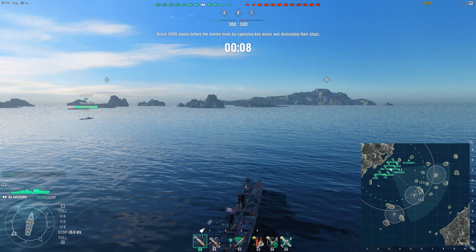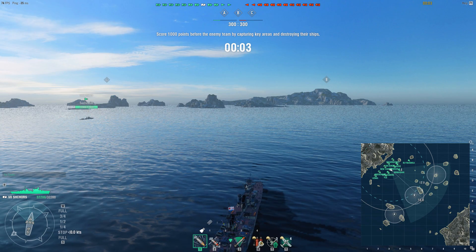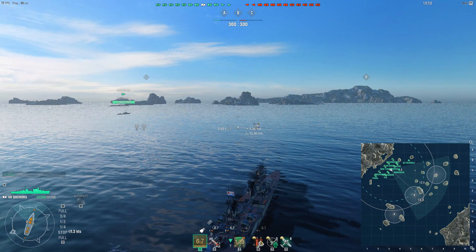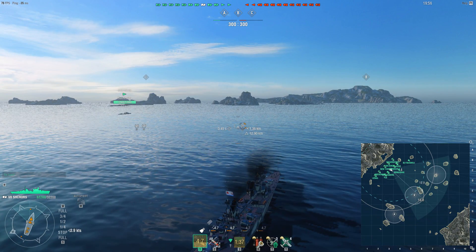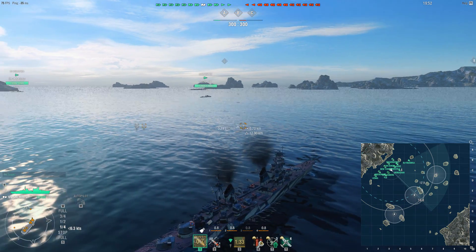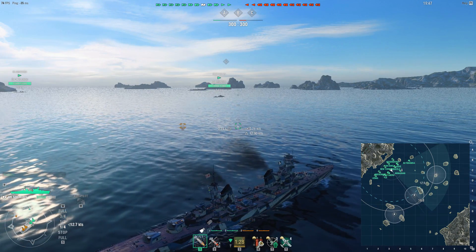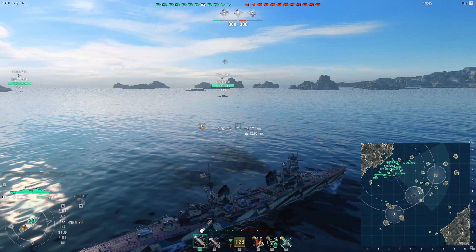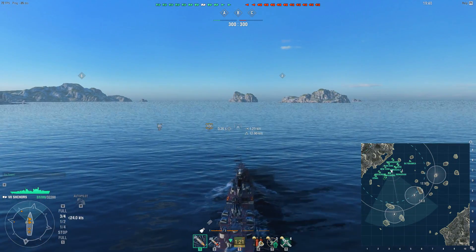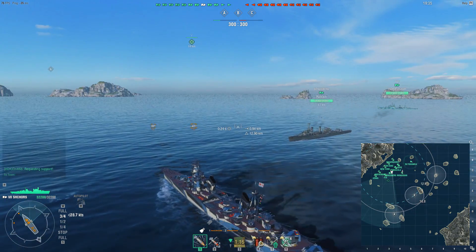We can read a lot into the ship's characteristics from the opening tactics I'm going to deploy: I'm going to move towards objective Alpha rather than objective Charlie. The logic behind this is normally I would go to Charlie in a much more manoeuvrable cruiser — not in terms of speed but in terms of ability to nip around landmasses. As we can see, The Shchors is a big ship; she dwarfs some battleships she can encounter, and her turn circle radius of 900 metres means a large number of battleships she'll see will have significantly smaller radii.